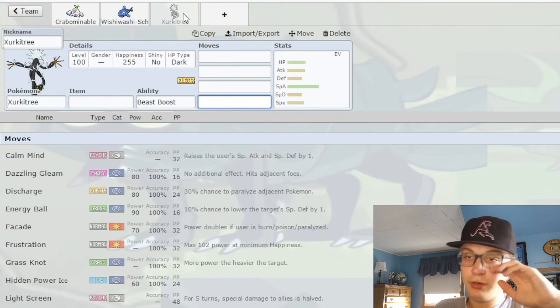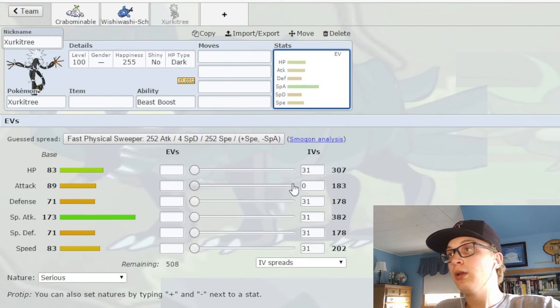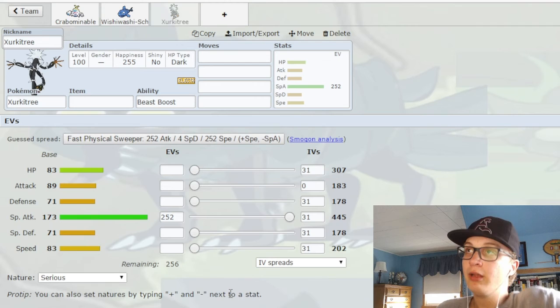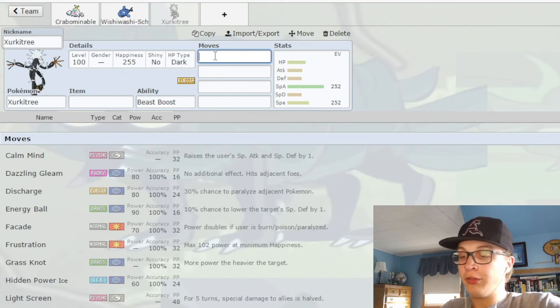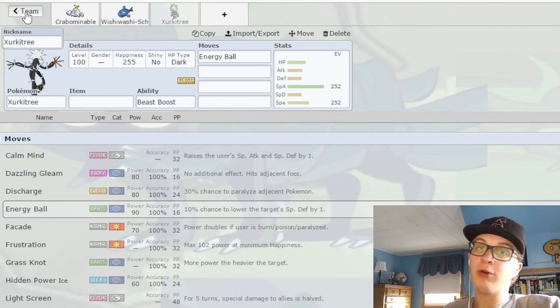Next up is Xurkitree, a mon that is actually very good still. Look at this 173 Special Attack stat — that's mind-blowing, Mewtwo Y levels of Special Attack. But then it's just slow and frail and Electric type. Fortunately, it does get Energy Ball, so it has an option to at least try to touch Ground types. But it is still a pretty flawed Pokémon.